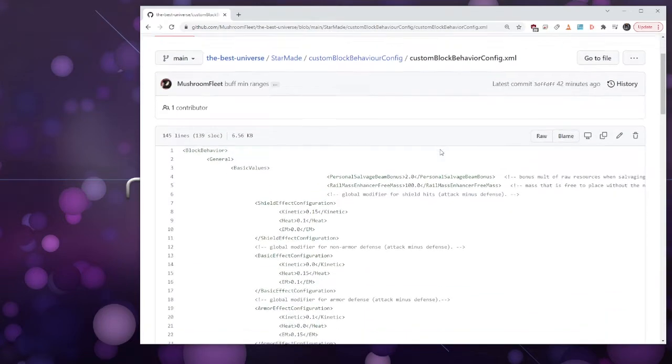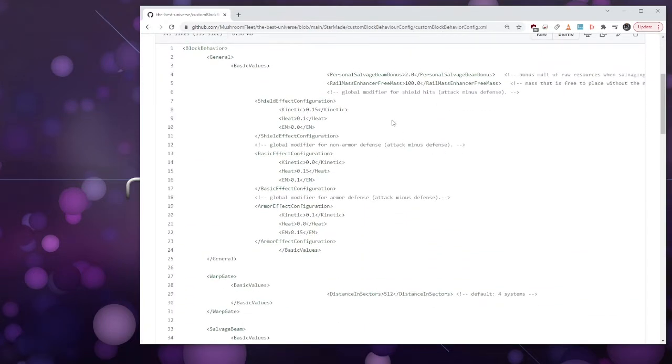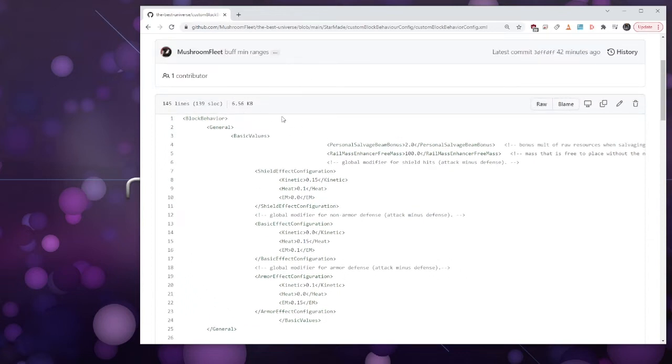Going into custom block behavior: I've increased the personal salvage beam bonus — that's astronaut mode mining — and increased the rail mass enhancer from 50 to 100. These are just basic changes. The way this has been written is you have to copy the structure of the XML but only put in the lines you want to change.